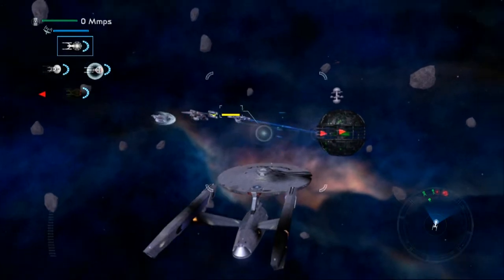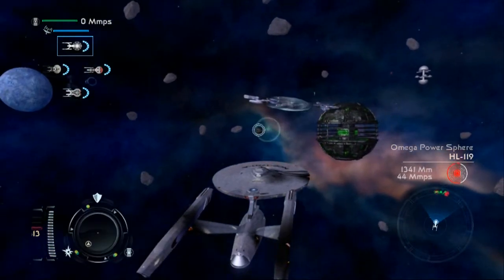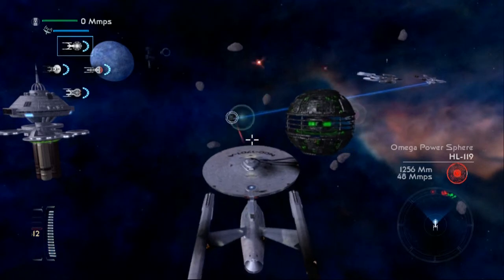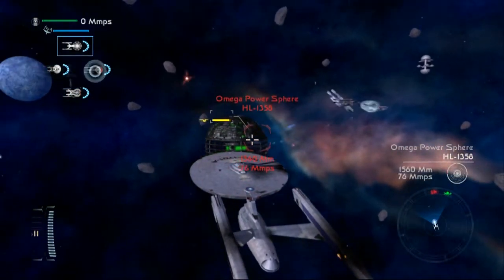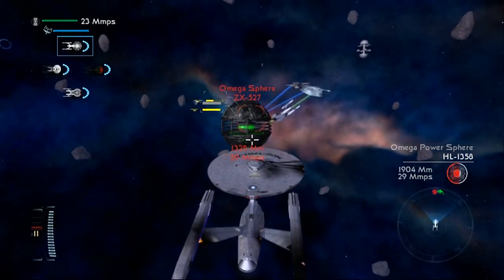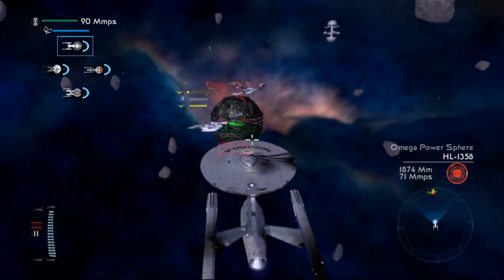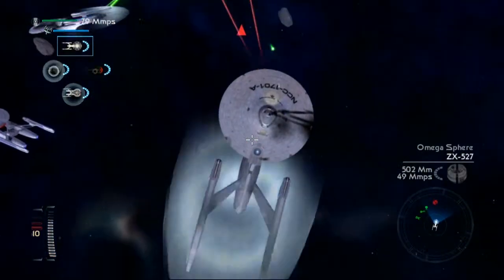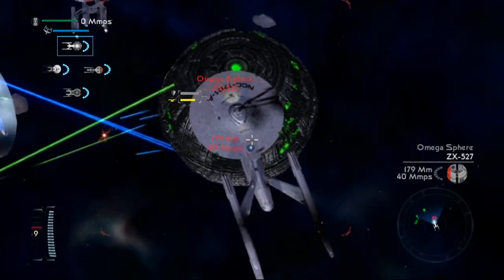That seems to have nullified the sphere's ability to regenerate. Moving to attack position. Converting power to weapons. That's it — her engine output is falling to normal sub-light levels. Moving into attack position. Eliminating that smaller sphere has reduced the mothership's weapons capabilities. We should not lose time right now. Hit it with everything we've got, boys. Fire everything.